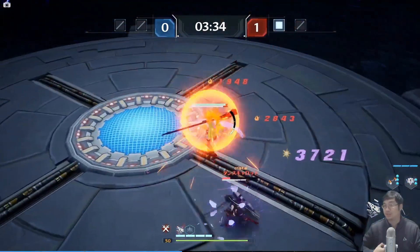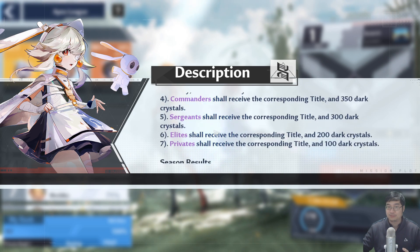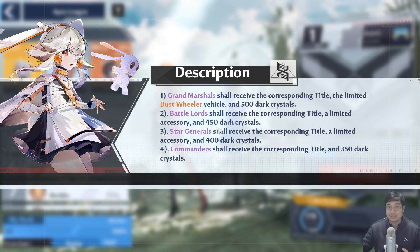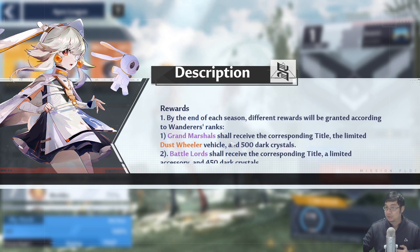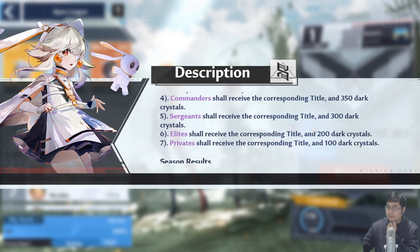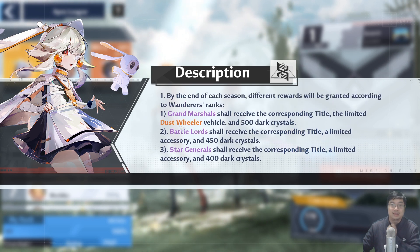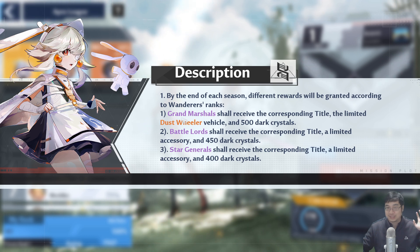There are additional rewards for reaching higher rankings in PVP, from the lowest rank of Private up to the highest, Grand Marshal. Rewards include dark crystals ranging from 100 up to 500, and there's also a Dust Wheeler vehicle. There's also a limited record for the number one PVP player, the Grand Marshal.